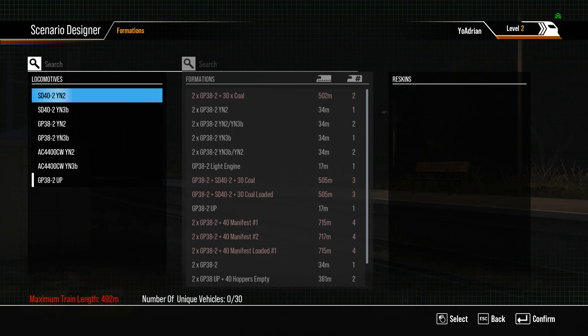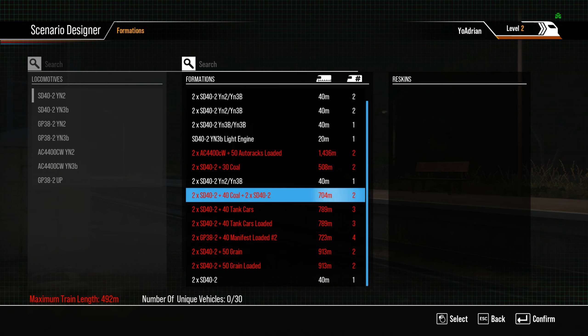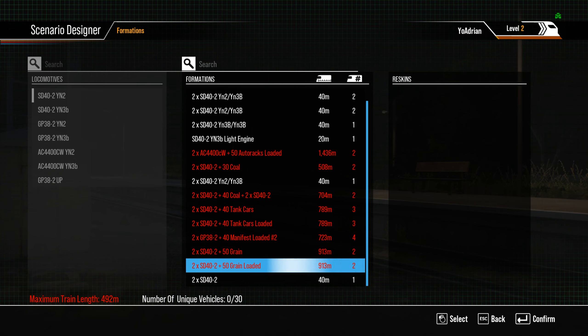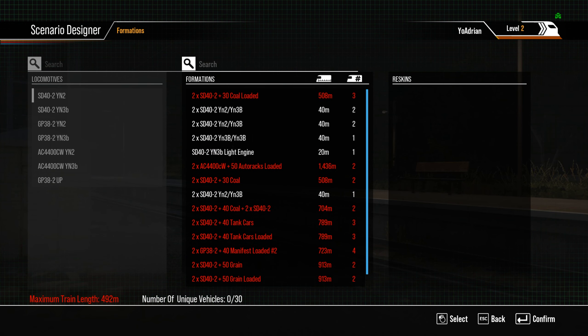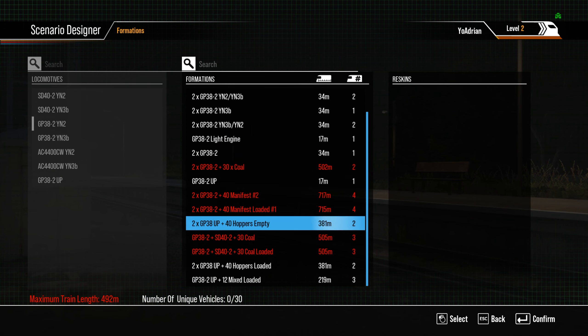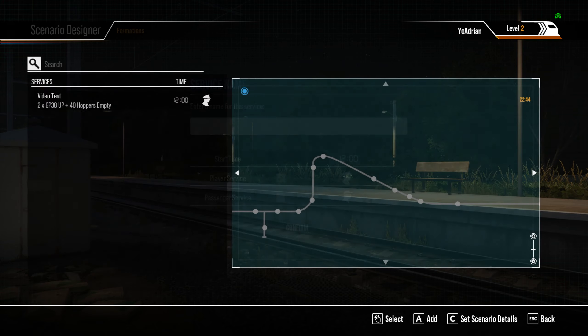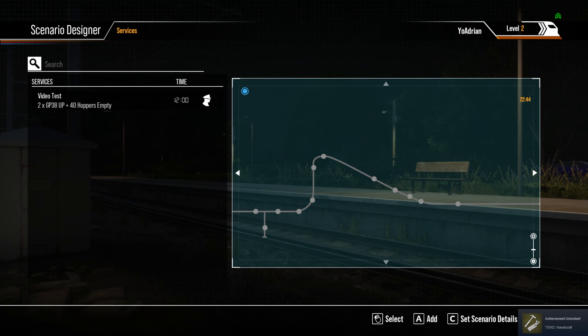Let's do a YN2 SD40-2 with two SD40s, and we'll do 50 grain cars. Maximum train length is 492 meters, so we can't do that — we can do light engine moves for the most part. Let's try the GP38: two UP GP38s and 40 empty hoppers. We'll confirm that, name it 'video test,' set start time to 12:00, confirm it's not a passenger service, and we got another achievement — Handicraft. Let's go ahead and check out this scenario.